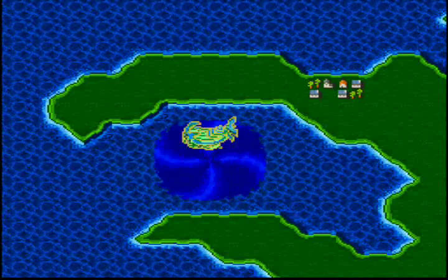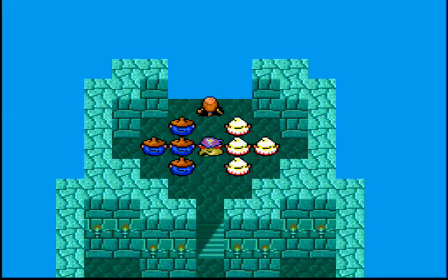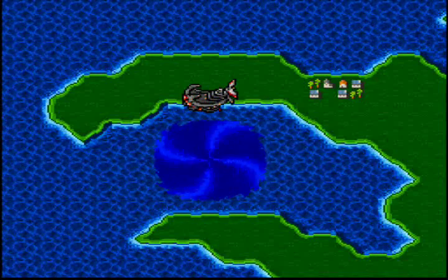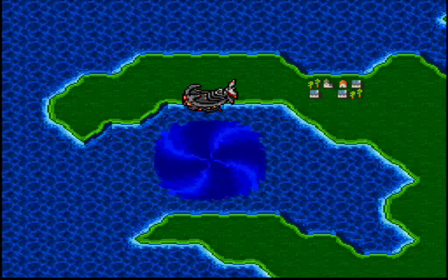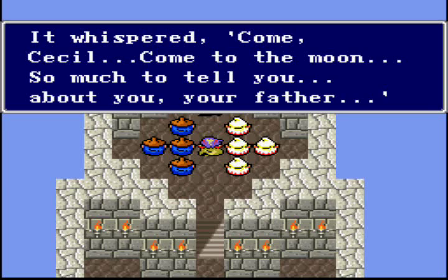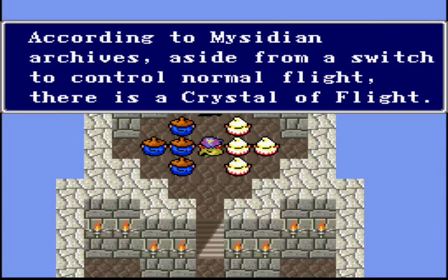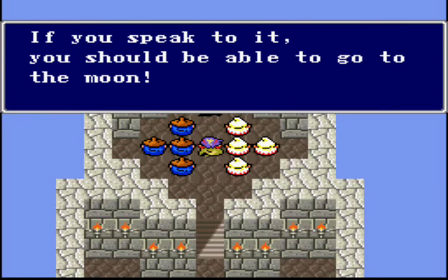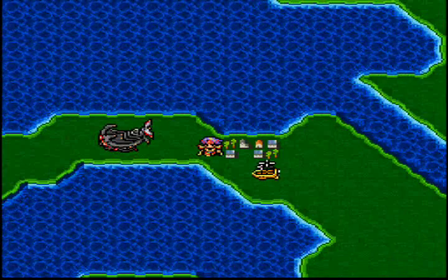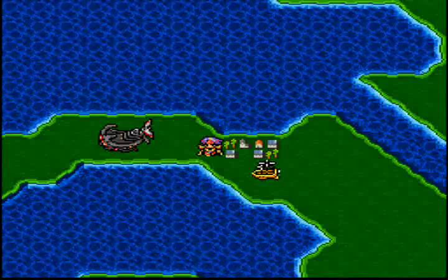That must be the legendary vessel of light — the magical ship. Which will do what for us, exactly? Okay, we got the ship, so now what? A voice came to me: "Come to the moon, Cecil." He wants to tell us about our father — the light on Mount Ordeals. Hmm, more questions to be answered. There's a crystal of flight on the magical ship — speak to it and we can go to the moon. So basically, we've been wasting our entire time going after eight crystals, when all we had to do was get on our hands and knees and pray to God, and we would get the ship that takes us to the moon anyway? What a waste of time.